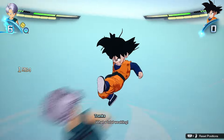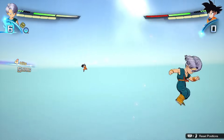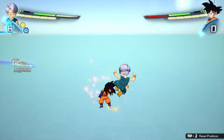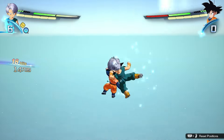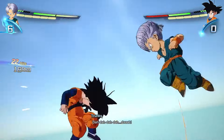Perception is also especially useful in mid-air. When using the sonic sway move, holding down the left stick and pressing triangle will send your opponent flying, which will trigger a rush combo. This means that anytime you catch an opponent with sonic sway in the air, you can guarantee a full combo by following it up.